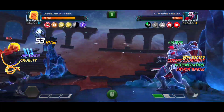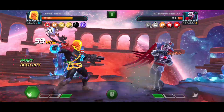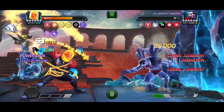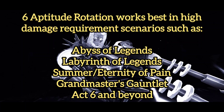As I said, the 6-Aptitude Rotation is the most damaging one for Cosmic Ghost Rider. It's possible to deal hundreds of thousands of damage on your basic attacks, so you can see the ceiling is rather high. Since it's such overkill, this rotation is most ideal in situations where the opponent has a ton of health or regeneration, or honestly wherever you need to deal an absolute truckload of damage.